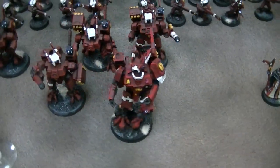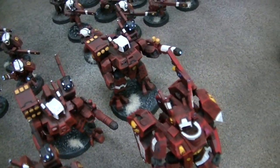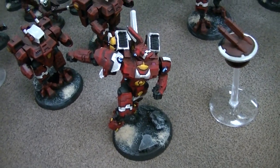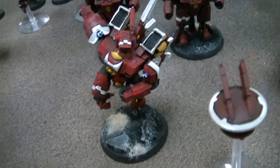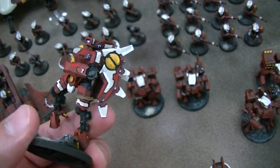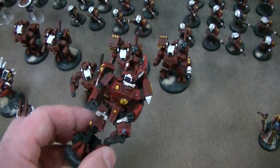The other three battlesuits are in a pre-done configuration, a very popular one, which in the time was known as the fire knife — plasma and missile launcher. And there are two commander battlesuits. These again have magnetized points on the arms. One is Shadow Sun, but we've removed the weapon and just made him like a regular commander. Absolutely fantastic piece there, and he's got a little more detail and variation on him — a very tad of light blue, sort of as a counterpoint to all the warm colors.